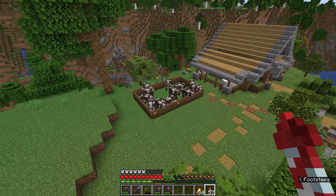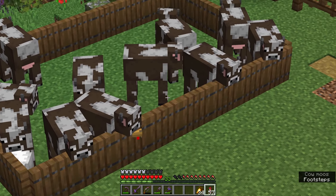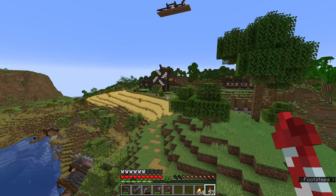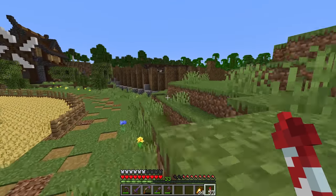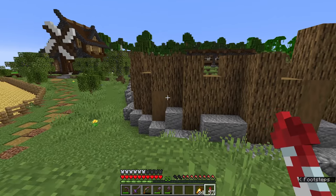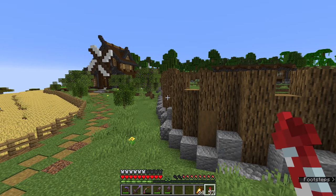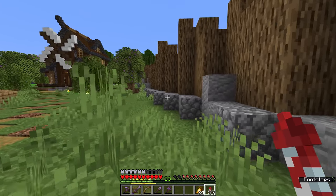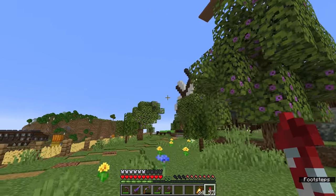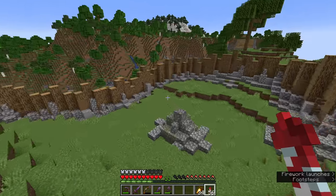We're going to bring our cows from over here, our chickens and some of these sheep as well, get them all situated in there and add a few trees and a little bit of shrubbery, just some general landscaping and making it feel a little bit more tied into the area. Obviously this is still just some very basic cobblestone and I need to detail that up like I have in here.